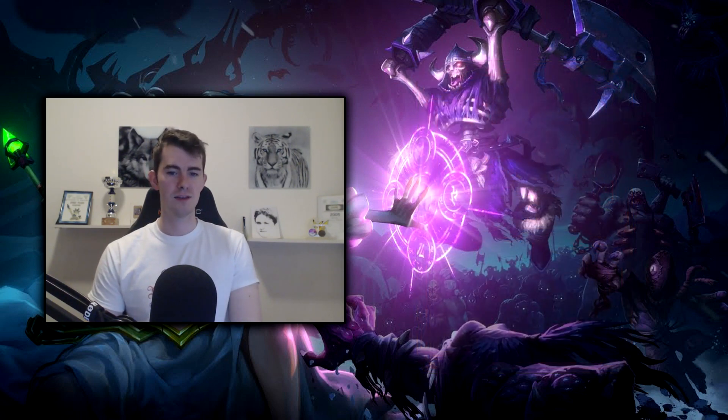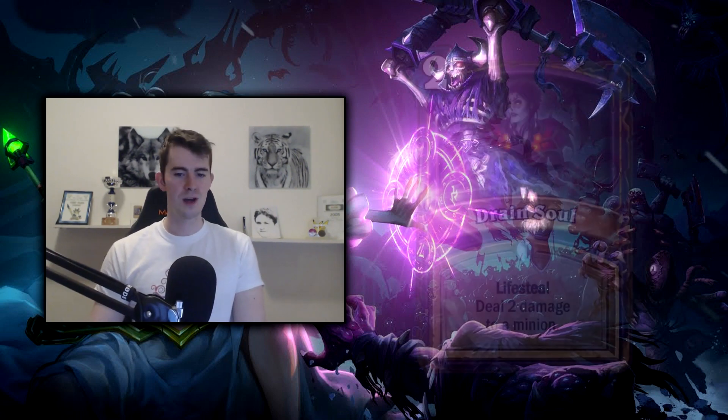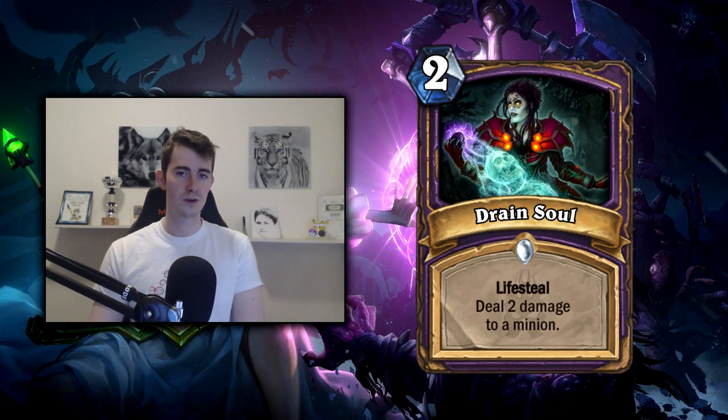Moving on to Warlock — there are definitely a couple of cards here where I go 'what is this.' Starting pretty tame: Drain Soul, two mana, deal two and heal your hero for two — lifesteal for two. Normally you compare this and go 'two mana to deal two, that's not so good,' referencing Frostbolt dealing three or Dark Bomb dealing three. But we're talking Warlock here — Warlock cards need to be slightly worse than average because you can draw two of them. Drain Life is a card you'd occasionally draft at three mana, so Drain Soul at two mana is just a better Drain Life. It doesn't go face, only minions, but it seems playable and because clearing the board is so important, I think it'll see play.